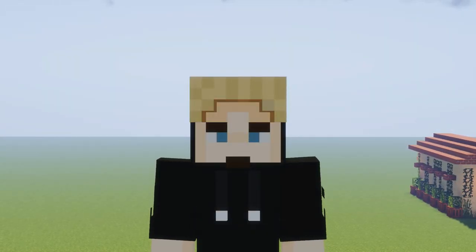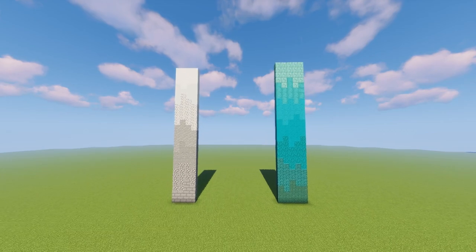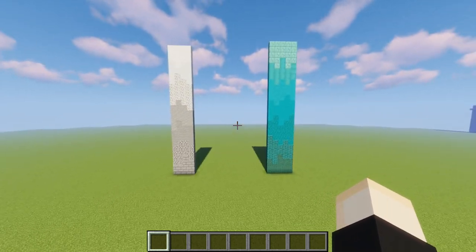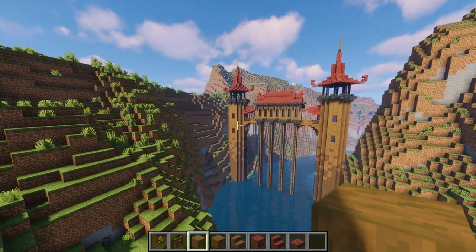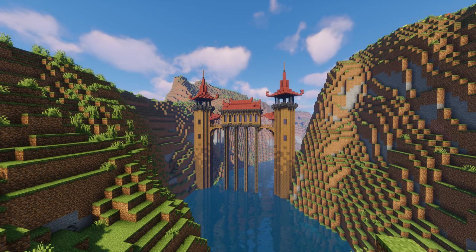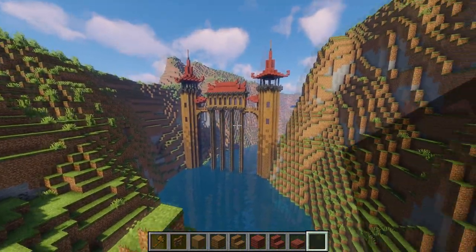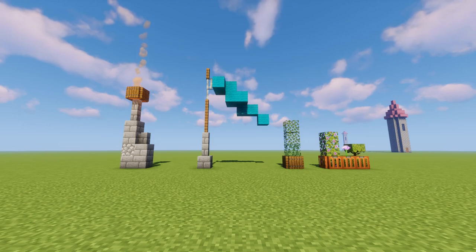Tip number four is gradients, which has gotten very popular over the last couple of years. Using gradients in your builds adds depth, color, or shading — these are super useful. Here are two of my favorite examples: whites to grays, then flowing into greens. Without the gradient, these would just be two boring wooden pillars, but now they look much more detailed. It looks like the water in the river is eroding the bottoms of the towers, making the whole build look more alive.